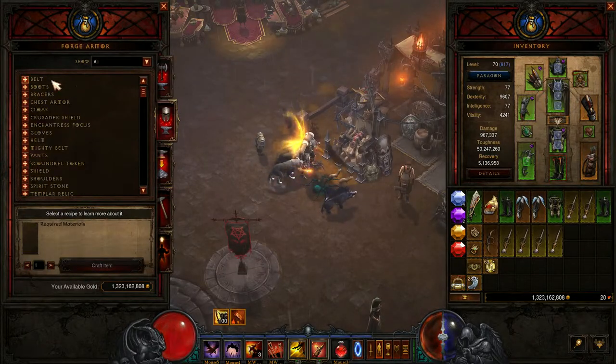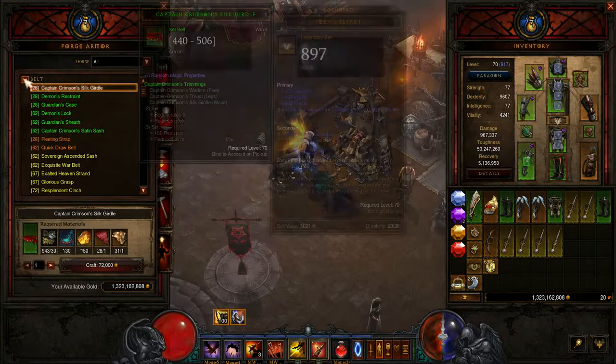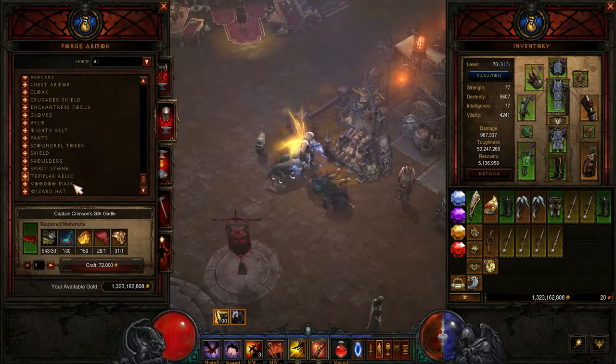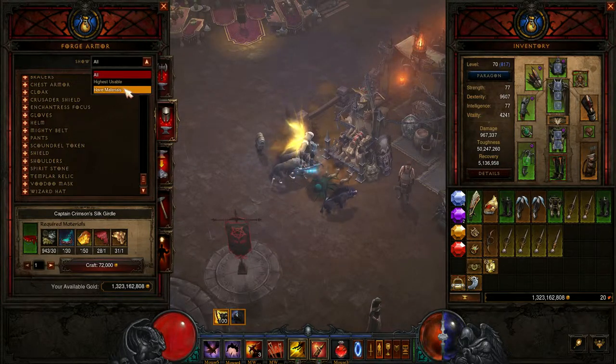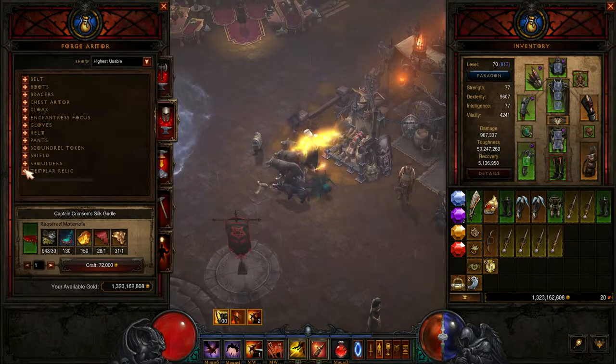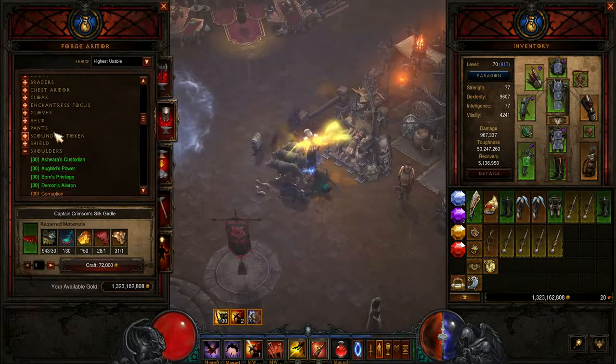You can also do the same for armour. You've got belts, boots, bracers, chest armour, etc. — wizard hats, voodoo masks, everything that you want for armour. Up here you've got 'highest usable' and 'have materials', so it shows what you can use for this character. You've got the bones there, etc.